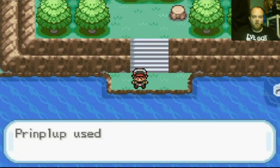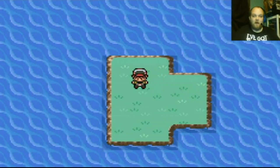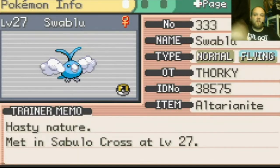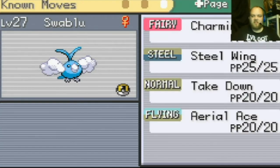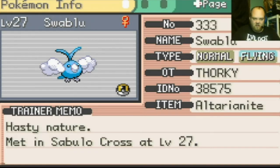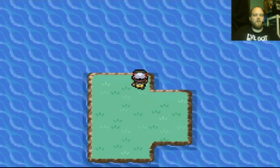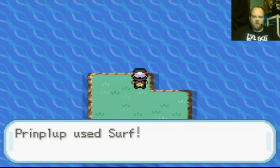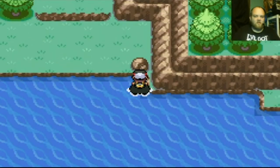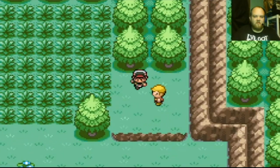Altarianite! That makes me want to raise Swablu now. I'm gonna go back to the Pokemon Center. When you see me back I will have Swablu on my team. I taught Swablu Steel Wing and Aerial Ace, and gave it the Altarianite. Getting ready to evolve — I think it evolves at level 33. Joltik evolved at level 28 instead of 36, so they may have changed some evolution levels.